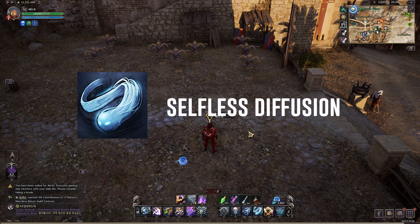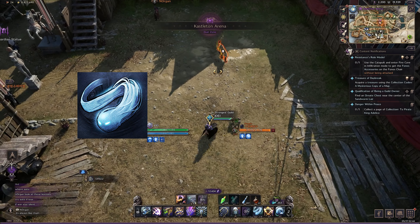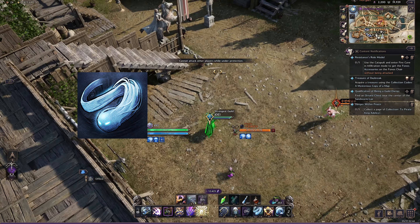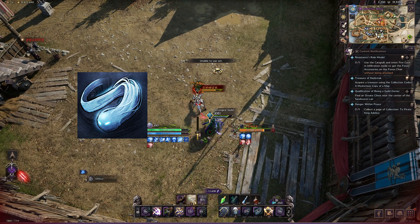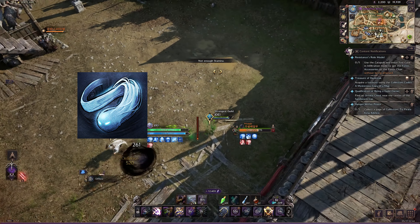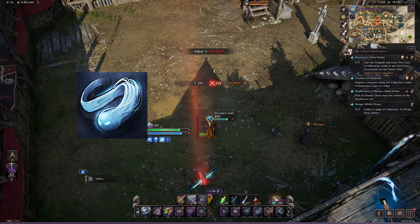Coming next is Selfless Diffusion, one of the core abilities of crossbow. This ability removes all bind and slow movement debuffs and gives you the ability to phase through targets. It also increases your distance traveled when using mobility skills by 25%, as well as increasing your melee, magic, and range evasion by 600 at epic 1 and 720 at epic 5 for 1 second. It also increases your offhand attack chance by 100% for 6 seconds. Take note: this ability is affected by the buff duration stat, so increasing buff duration extends its effect.